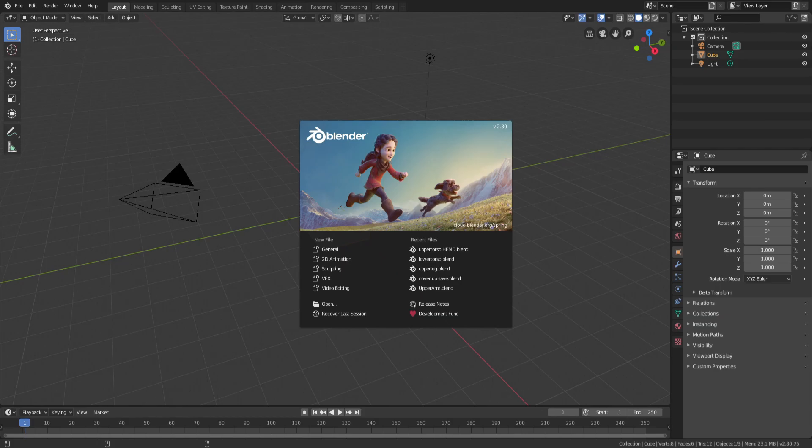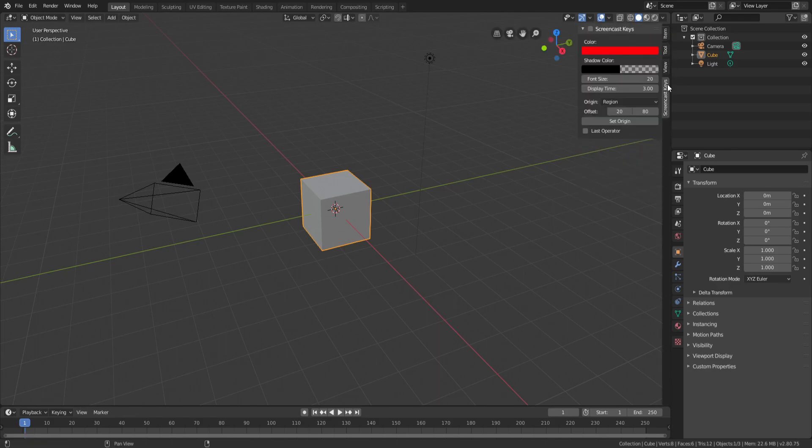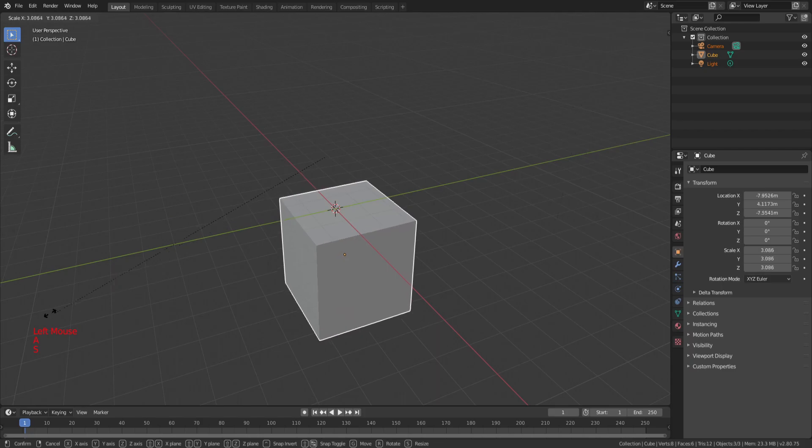Okay, there we go — now it is full screen. Alright, so right here in Blender I'm going to enable this screencast keys thing so you're able to see my controls.